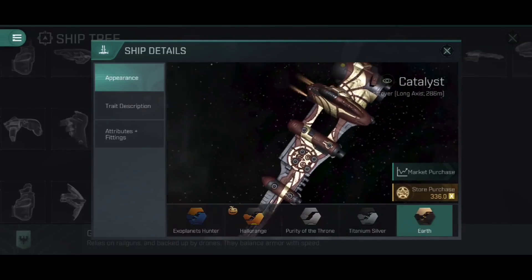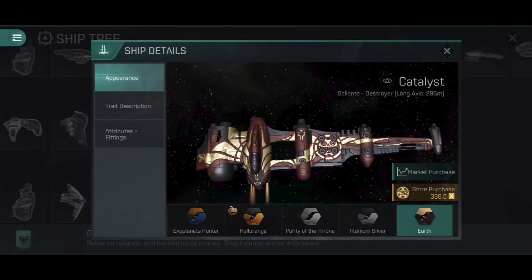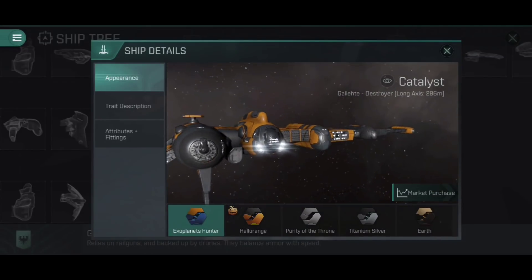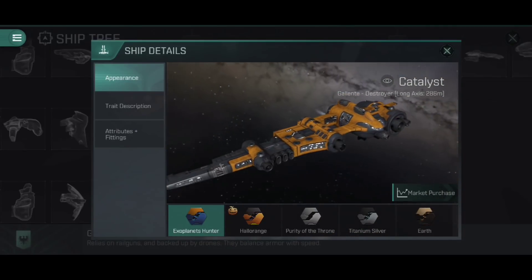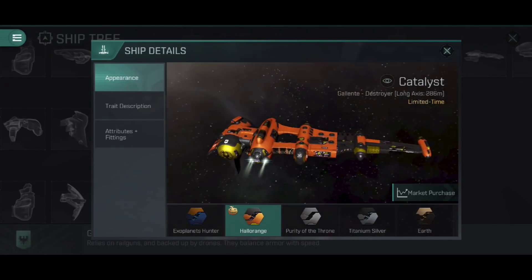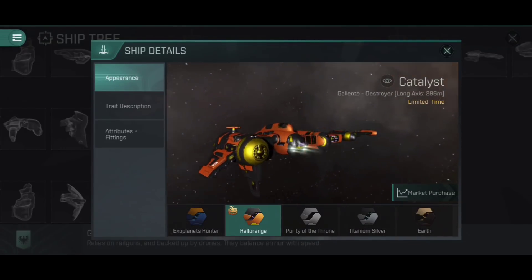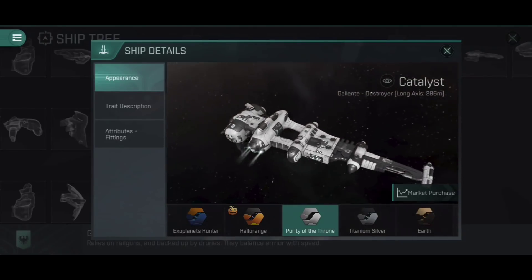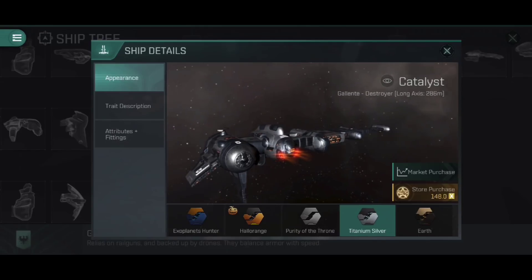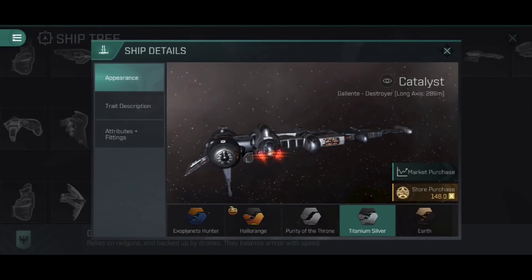It does get some cool skins, though. First the Earth skin — most mainline turret destroyers get these, and this has a very Aztec feel with gold, rusty brown, and that ink-and-skull design. There's the Exoplanets Hunter in bright orange, the cool Halloween skin in vibrant orange and luminous metallic yellow, the Purity of the Throne for closet Amarr supporters, and of course the awesome Titanium Silver skins — that mix of gunmetal grey, bright silver, and orange detailing. Just looks badass as all hell.